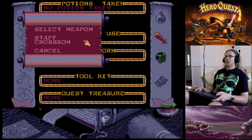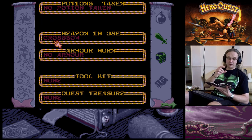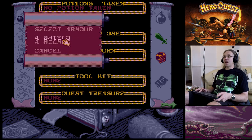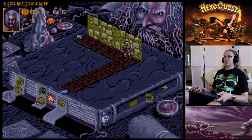The Elf has a staff and a crossbow - let's put the crossbow on. The crossbow lets you roll three combat dice in attack, but you may not use it against an opponent who's adjacent to you. The wizard can't use any of these weapons. Some weapons also mean you can't wear a shield simultaneously.